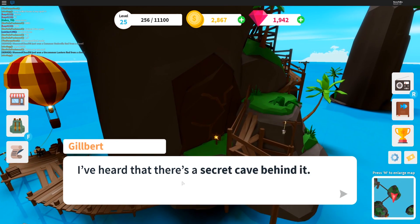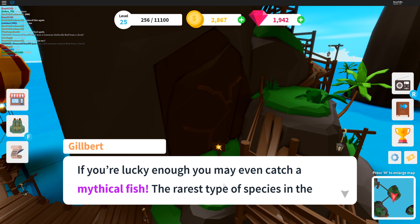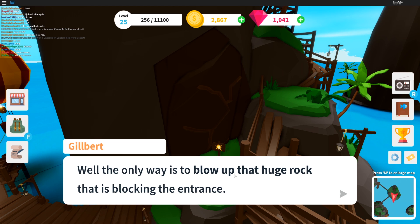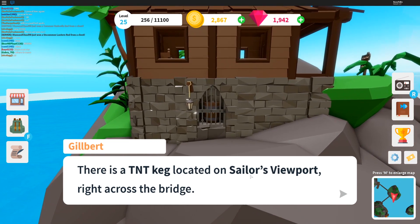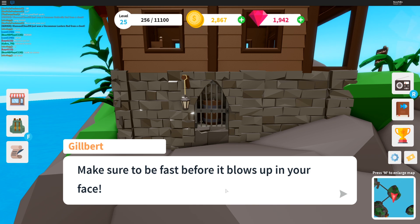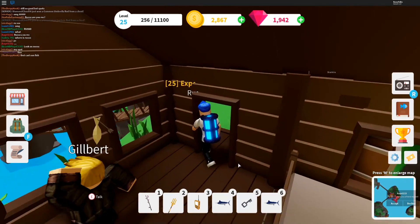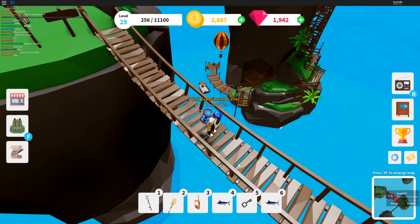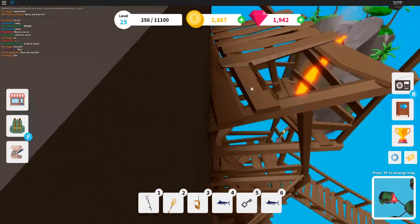See that rock over there? I've heard there's a secret cave behind it. Inside that cave is a pond where special fish swim around — if you're lucky enough you may even catch a mythical fish, the rarest type of species in the world. The only way in is to blow up that huge rock blocking the entrance. There's a TNT keg located on Sailor's Viewport right across the bridge — when you pick it up, carry it quickly to the entrance of the cave and place it down. Make sure to be fast before it blows up in your face. So I guess we've got to go to Sailor's Viewport, get the barrel, and bring it down to that thing really quickly, or it's gonna explode in my face.